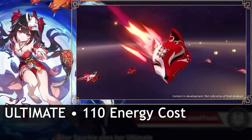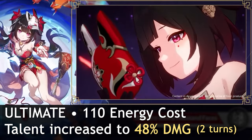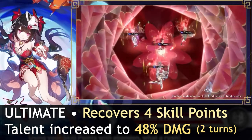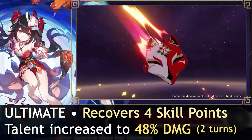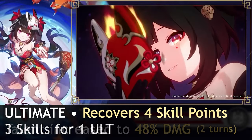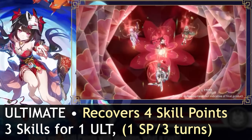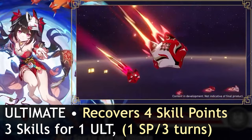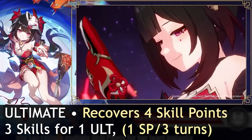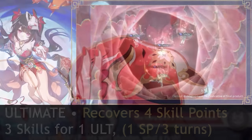Sparkle's ultimate is a 110-cost ability that increases her talent buff to 48% damage increase for 2 turns. At the same time, she recovers 4 skill points for the team. I know 4 skill points seems like a lot, but Sparkle also spends a lot of skill points with her skill. Building her for a 3-turn ultimate rotation, she'll be net positive of just 1 skill point — not as much as pure SP generators like Pela, Luocha, or Hanya, but way less restrictive compared to Bronya.